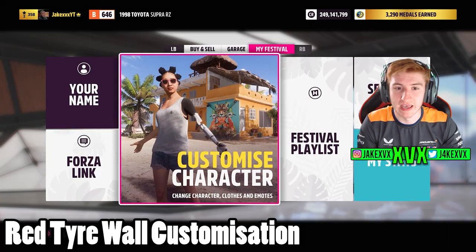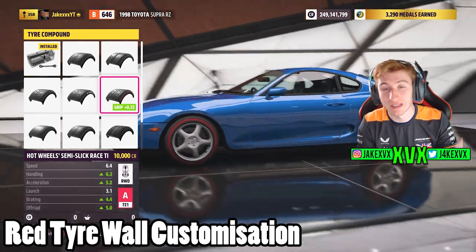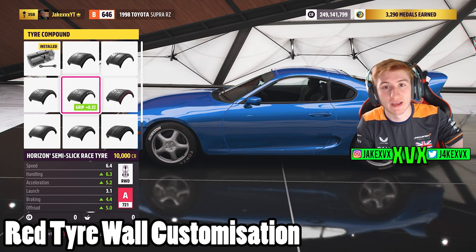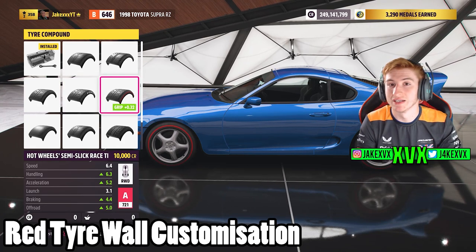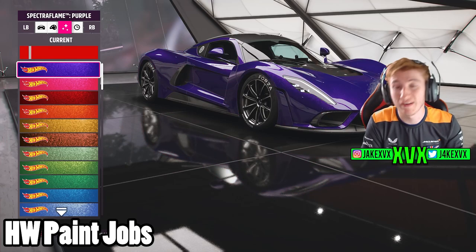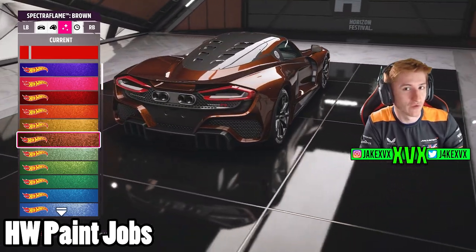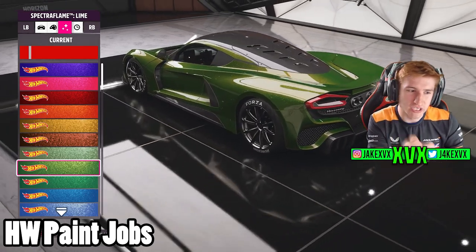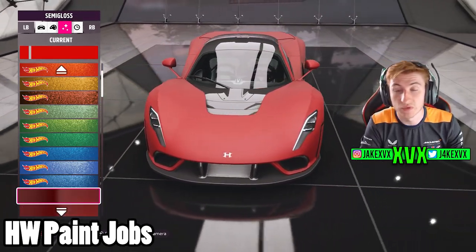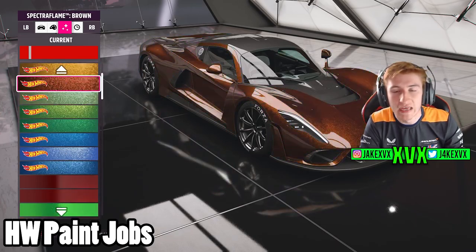There is a new tyre compound added to the game, and it is a red one, very similar to the white tyre wall Horizon stickers. If you go to any car now, you'll see the white Horizon sticker tyre wall slick compound, and next to it you will see a red Hot Wheels one — basically the same thing, just with a red stripe around the tyre wall. There are also new Hot Wheels Spectra Flame colours added, with a really glossy, specky metal flake look. Those were added within Series 10, and you don't need the expansion to use them.